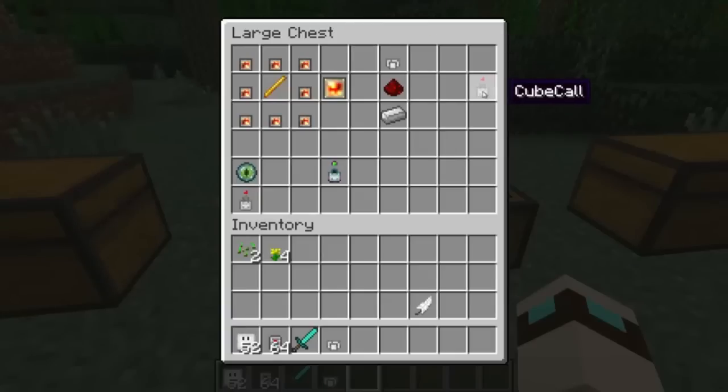Another cool item added is the cube call, and there's also an instant cube call. The cube call is crafted with iron, redstone, and a cube piece. What this does is call all of your tamed cubes within 64 by 128 by 64 blocks and they will come to you. The instant cube call, as you guessed, calls all of your tamed cubes no matter how far they are, and it's crafted with a cube call and an Eye of Ender.